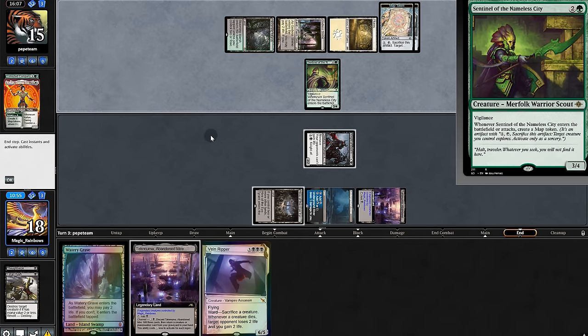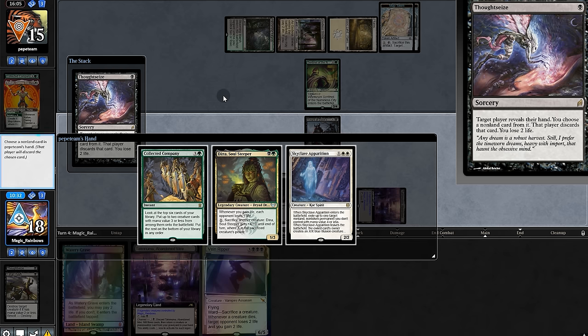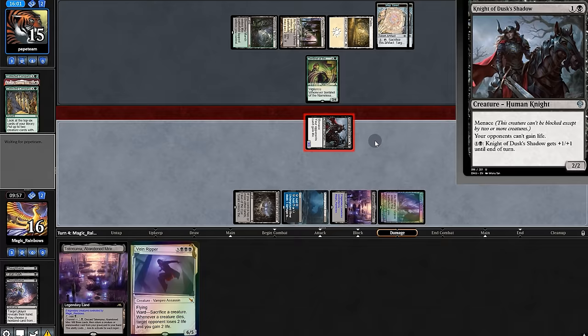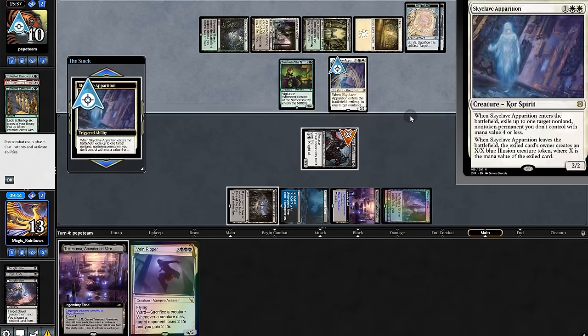It's shock — playing the spell to make another map. Thoughtseize — jeez. They play Vexile or Knight, so we gotta take Collected Company. Head number three — they dig with a map to make another and lose their Knight.